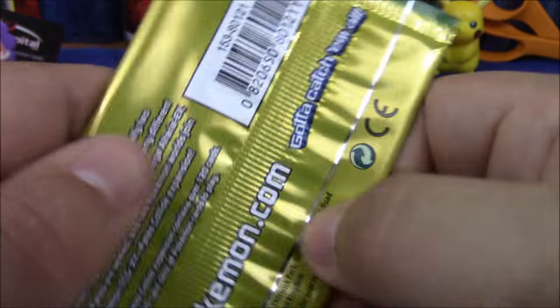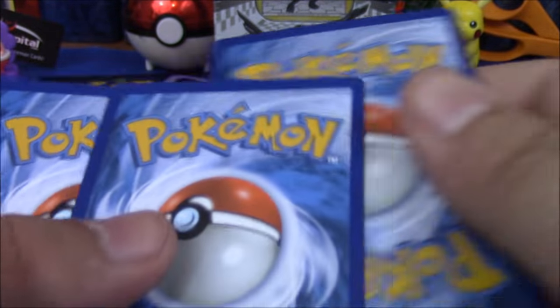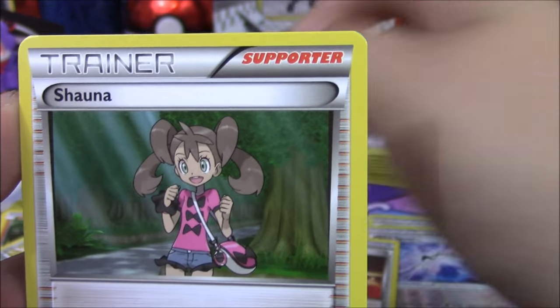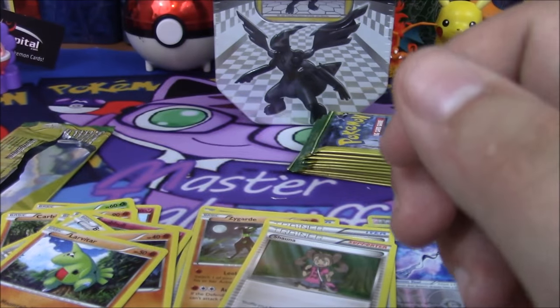We've got the starting on these Zygarde packs. Not sure what number this is — I was not keeping track. We've got Shauna and Larvitar, non-holo common.